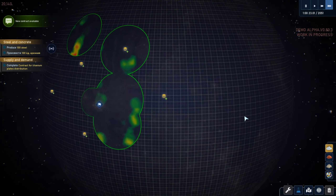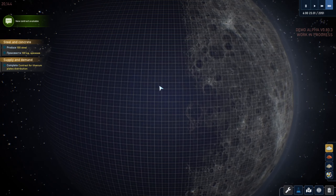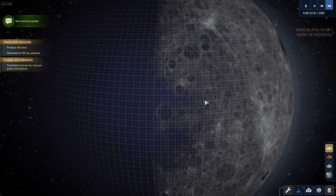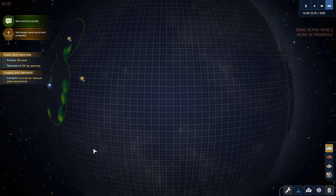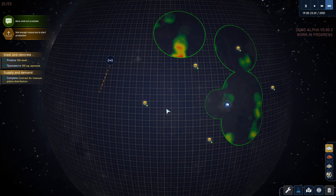Somewhere on the moon here there is an explosion site - who knows where that is. It may not even be in the demo, but that's one of the key missions of the game: to determine what happened, why did all the industry explode, why did everything go down. There was a bunch of industry on the moon, huge problems and explosions, and we're sent to try and figure out what happened.